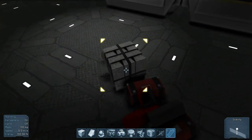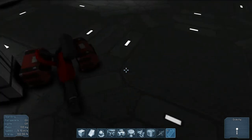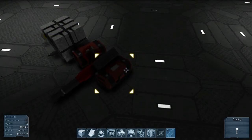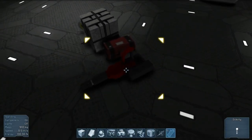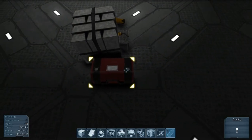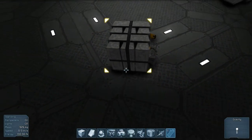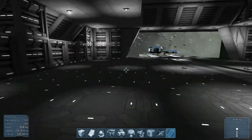Here we have some ingots of different types, and here we have our hand drill. There's a gravity generator component — let's pick that up. And that would be our hand drill, so that'll be our mining drill. Can't use them yet, which is kind of a disappointment, but eventually we will be able to use all this stuff in the game, and it will be pretty awesome.